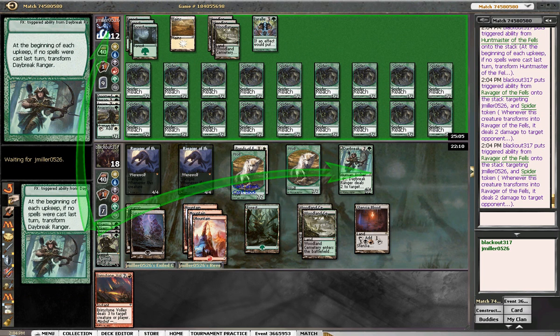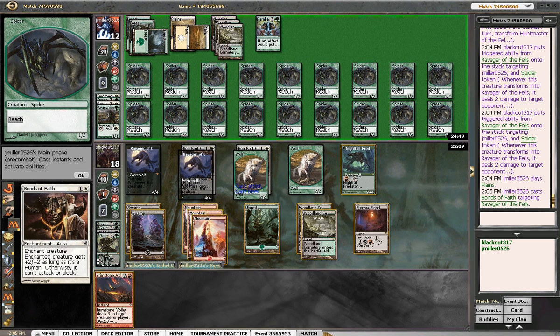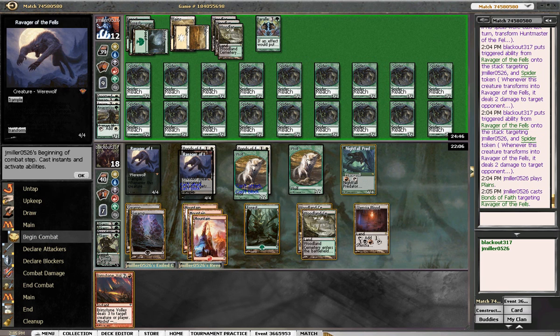Okay, he's at twelve. And remember we also have Blood Hall. So he plays out a land — he's got two, four, six, eight, nine... two, four, six, eight, ten, twelve, fourteen, sixteen, eighteen guys. Oh, Bonds of Faith — how obnoxious are you? Okay, so he Bonds of Faith's our guy.